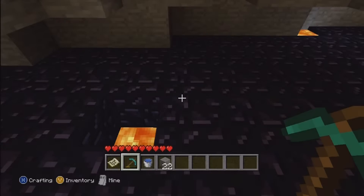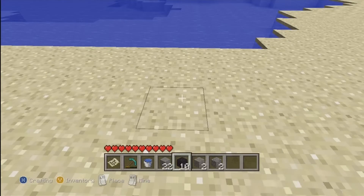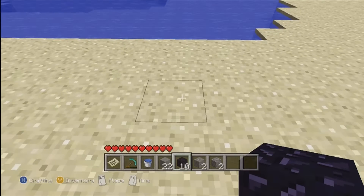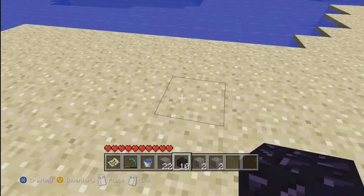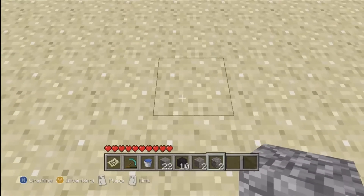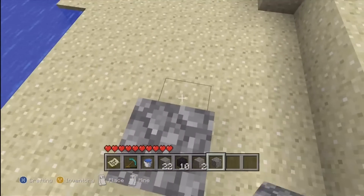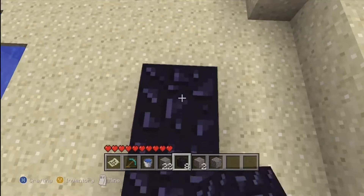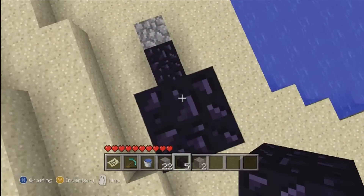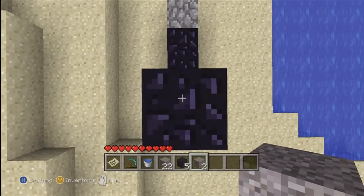You'll need 10 blocks, or 14, but you don't really need 14 — 10 will do. Once you get all your obsidian, you only really need 10 for the four corners of the nether portal. You can just put cobblestone or something for the rest. It needs to be five high and four wide.